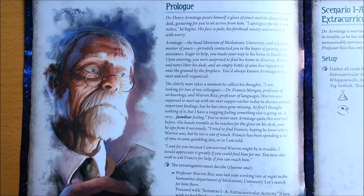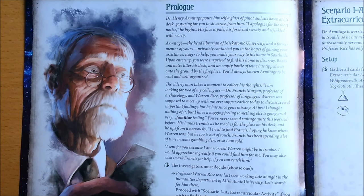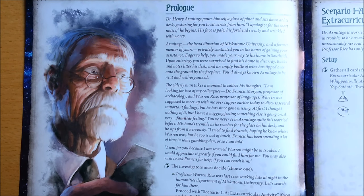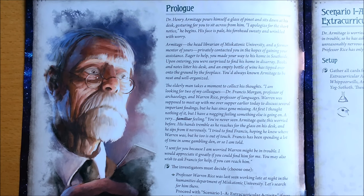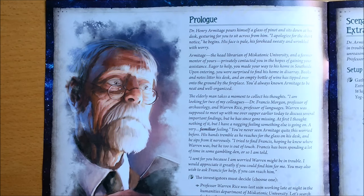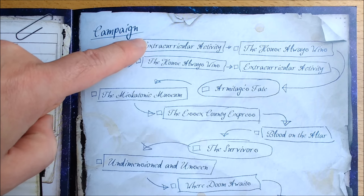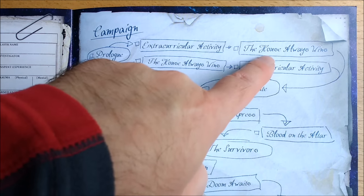The first thing to note about the Dunwich Legacy campaign is that you get to choose which of the two scenarios in the base box you want to play first. You can play them in any order and each plays slightly differently according to whether they are run first or second. Read through the story in the prologue on page 2 of the campaign guide and pick which person you want to track down first.